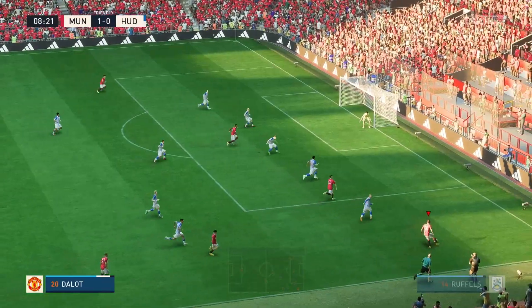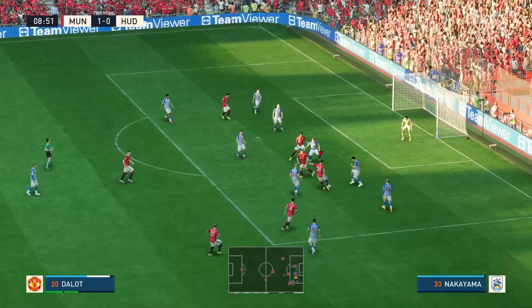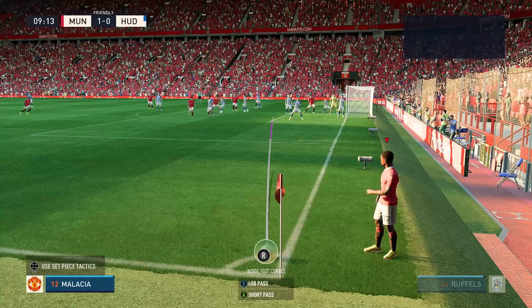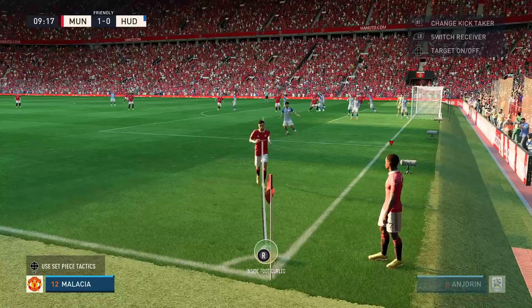The first thing you need to do is to initiate the shot. I'm about to score a power shot using Bruno Fernandes off a short corner. In order to initiate the power shot you need to press the right bumper, left bumper, and the shoot button together at the same time.